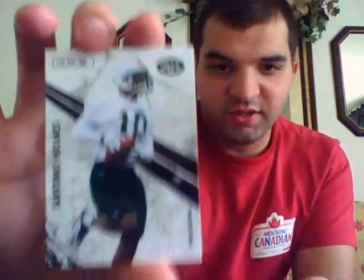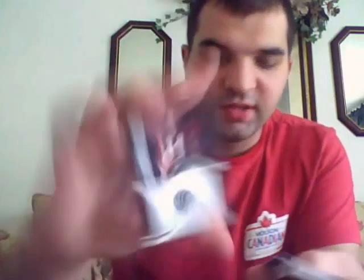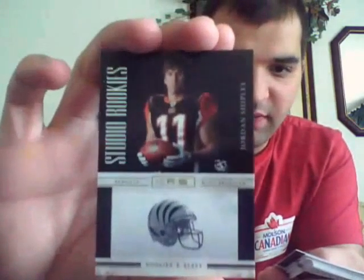On to the 2010 Rookies and Stars football. This is pretty cool — Santana Holmes base in a Jets uniform. I think that's got to be one of his first ones, so that's going to my personal collection. And for my hits, I got a Morgan Burnett Rookie.